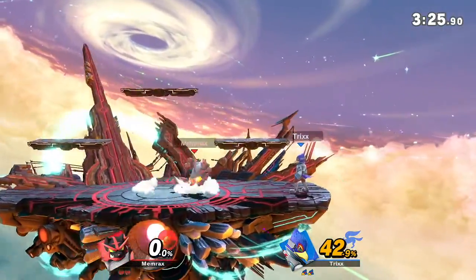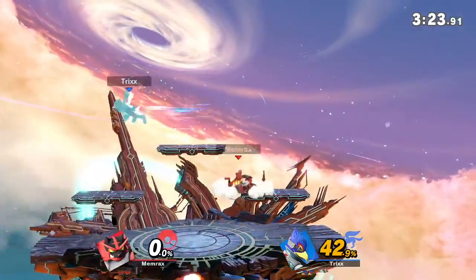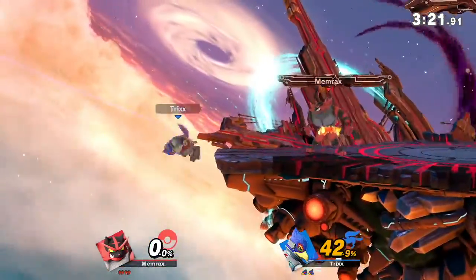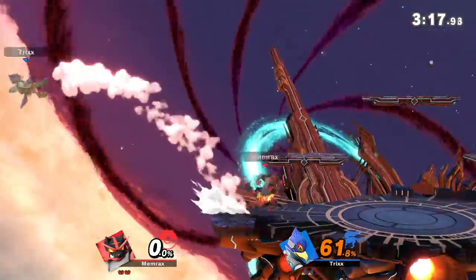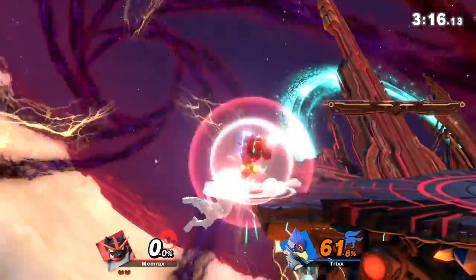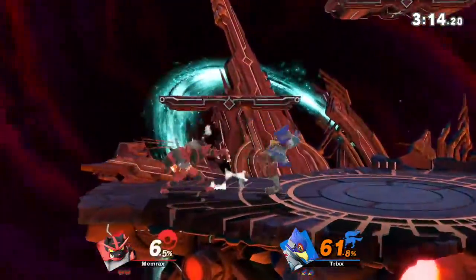So he lived at 241%. Falco has a kill confirm when the character you're fighting does not have a nair that gets him out of everything. King K. Rool and Ice Climbers' down-air are similar in the fact that you can just come all the way down to the stage with no real problems.